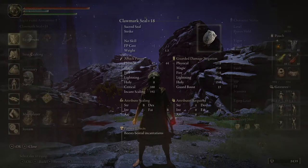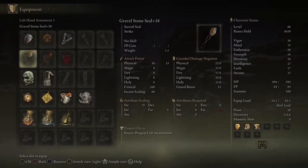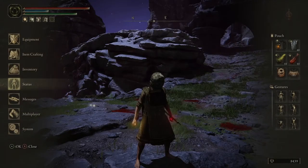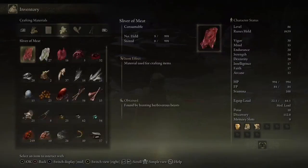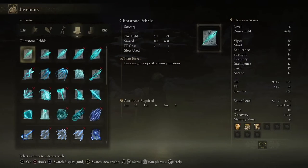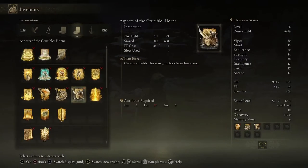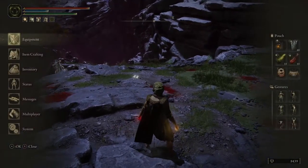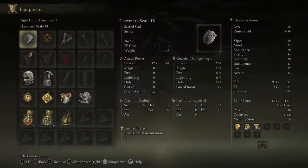This is a test for six different seal marks. I have almost baseline for everything. I have 12 arcane instead of 10 for the Dragon Communion Seal. Otherwise, I have baseline faith for the Aspect of Crucible spells at 27, because I will be testing using Aspect of the Crucible Horns. It's easy to hit and consistent.